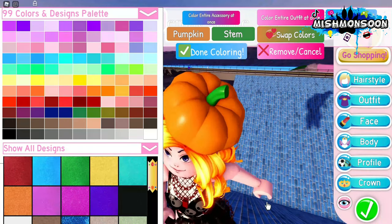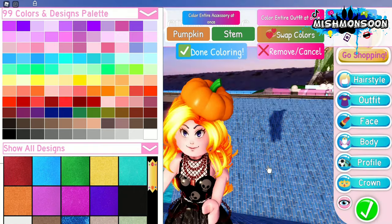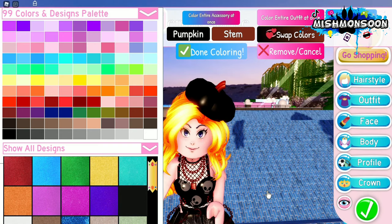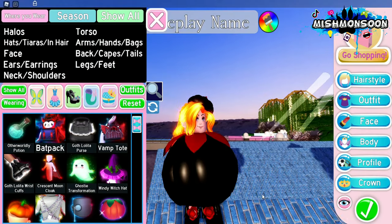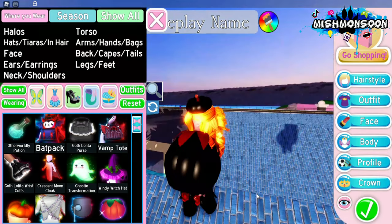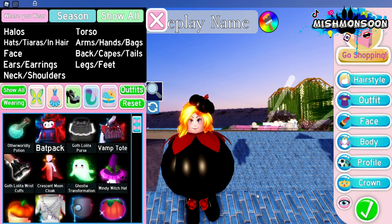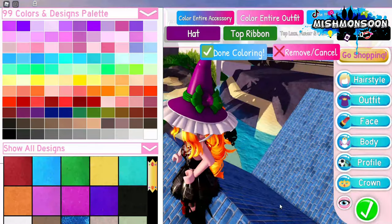Next we have the pumpkin bray. It looks cute and I already like it this way, but I'm going to color this one black as well. Let's try the black with the red step. Oh it's cute! I'll put the pumpkin body with it — it looks so cute together. I am a complete poisonous pumpkin!